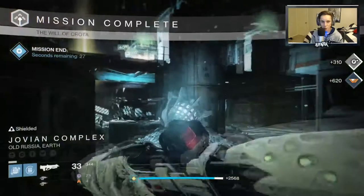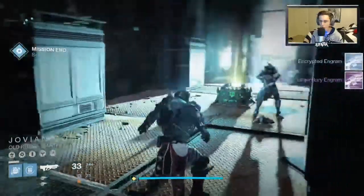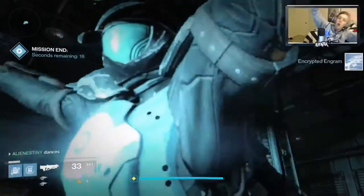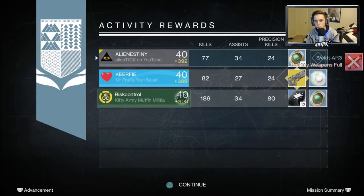From the second nightfall we managed to get a legendary engram to drop from Omnigul. And at the end I managed to get 17 strange coins. I feel kind of bad for Riskcontrol because he got two or three times straight 12 Three of Coins — so he managed to get like 36 Three of Coins or something. I don't know, but 17 strange coins — we can buy stuff from Xur because he's so useful, so I guess that was worth it.